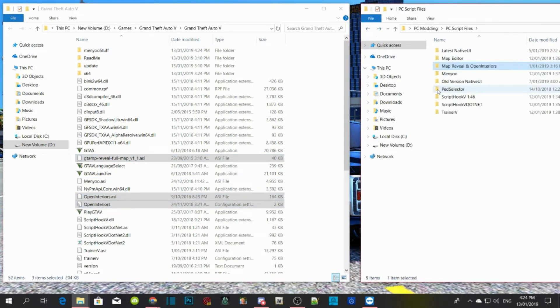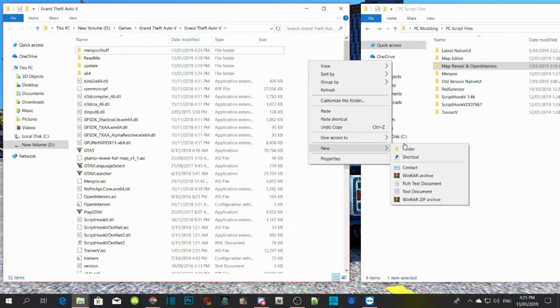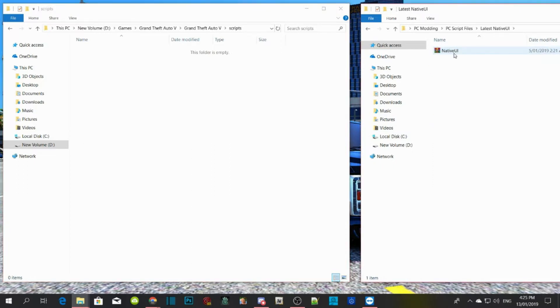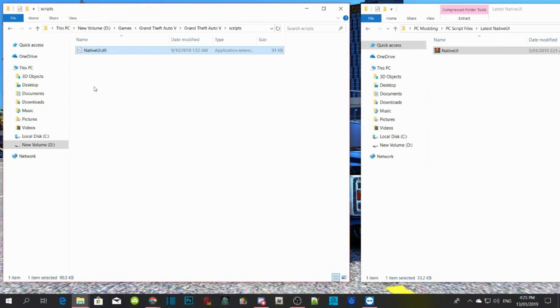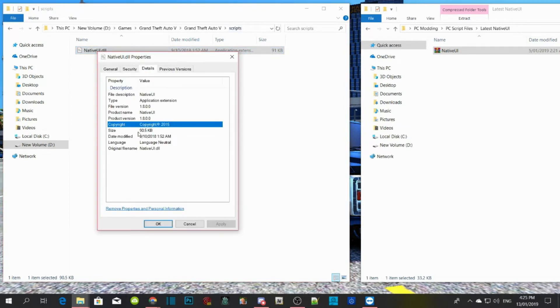Once you finish with that, right click on your GTA V game folder, refresh, right click again, and create a new folder — name it 'scripts'. Then open up the latest NativeUI.dll extract file and drag NativeUI.dll into your scripts folder. Make sure it is the latest version. If you're unsure, right click, go to Properties, then Details, and it will show version 1.8 — that is the latest version.